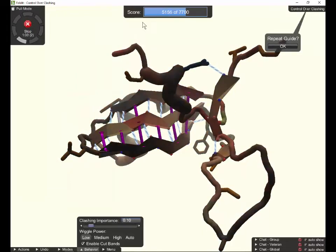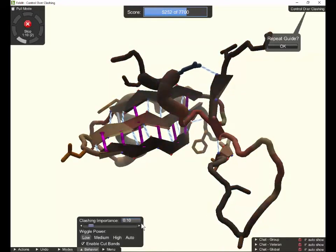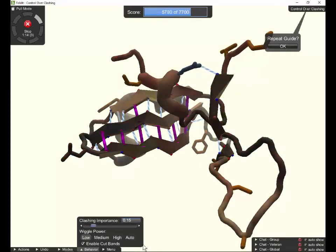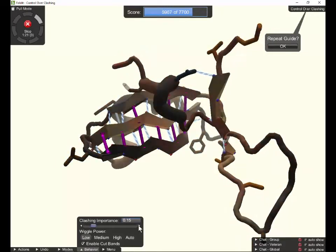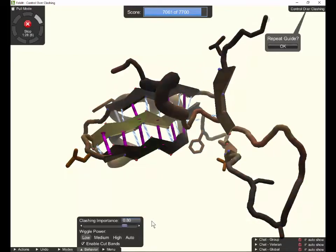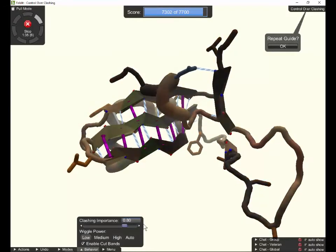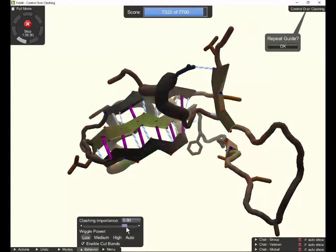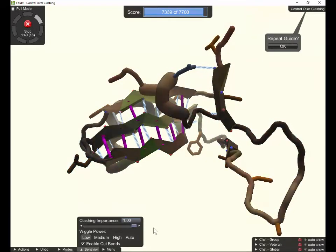Even at 0.1 wiggle power, we're up to nearly 5,200 points. Let's keep going, watching the score — as long as it keeps going up, we'll be happy. We're getting awfully close to 7,000, and I've moved it all the way up to 0.8. Went up to 0.9, still a little bit short. Let's move it all the way up to 1.0.